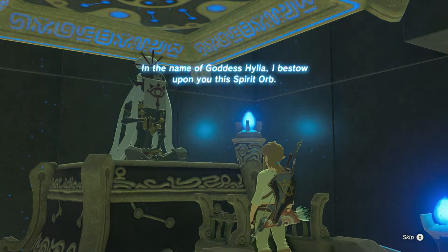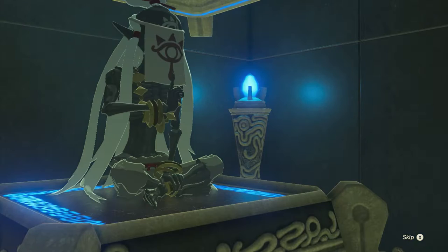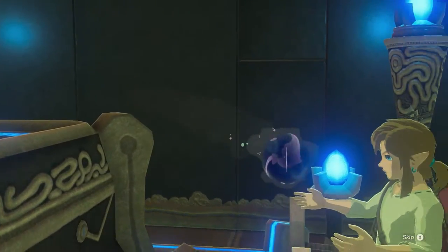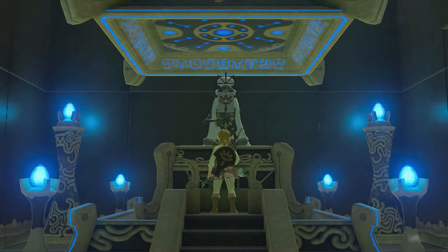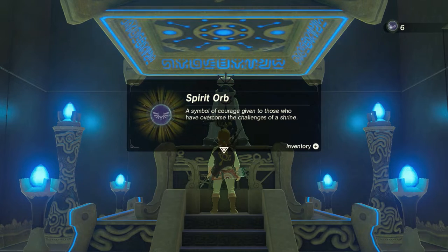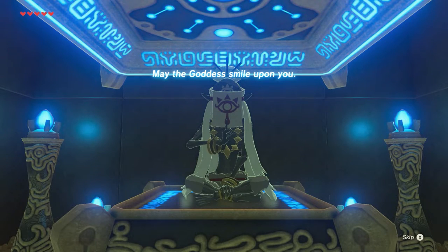Your resourcefulness in overcoming this trial speaks to the promise of a hero. In the name of Goddess Hylia, I bestow upon you this Spirit Orb — a symbol of courage given to those who have overcome the challenges of a shrine. May the Goddess smile upon you!